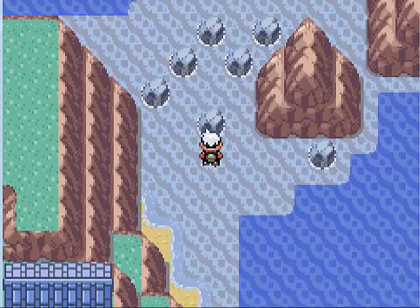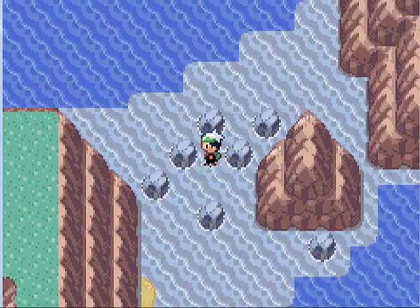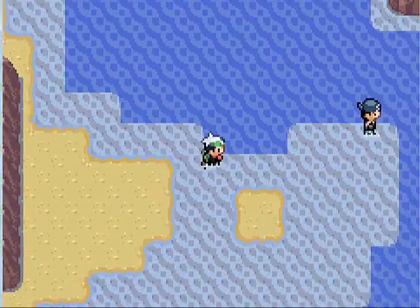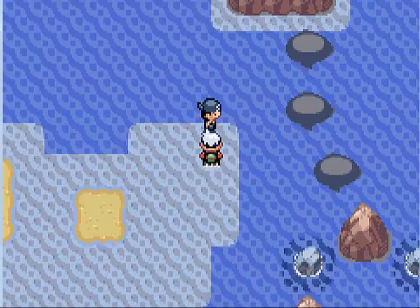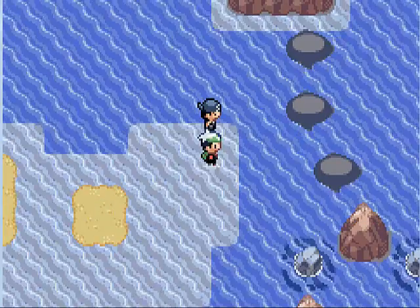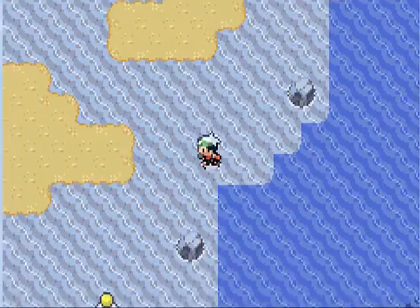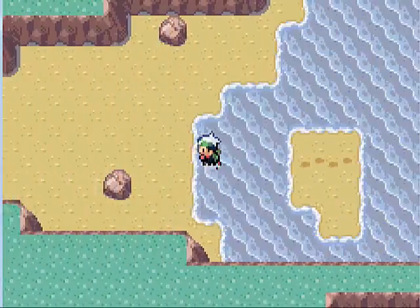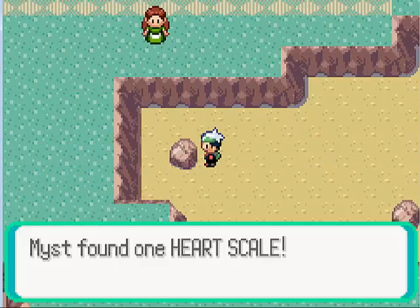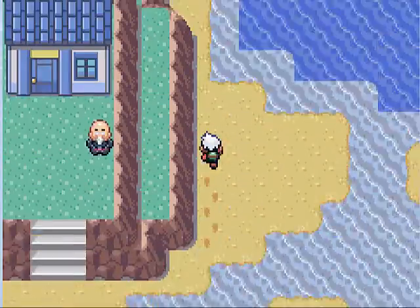There's a PP Up over here. If we go over here, there's a Team Aqua guy — what the heck are those? Those don't look like Wailmer! We can't surf past them, and we won't be able to do anything about that for quite some time. If you come over here, you get a Heart Scale if you want to re-teach a Pokemon a move. Now let's super speed through backtracking.